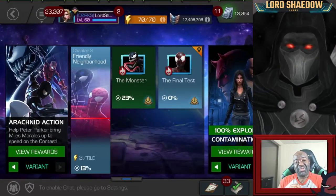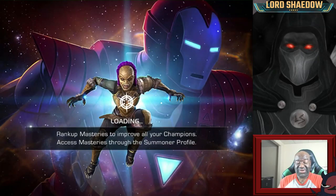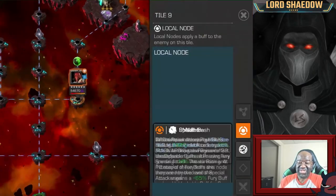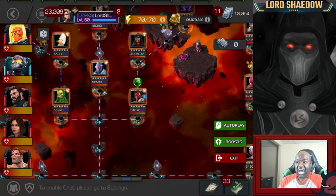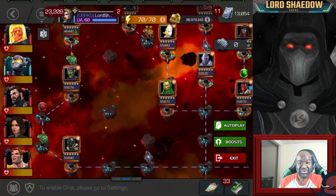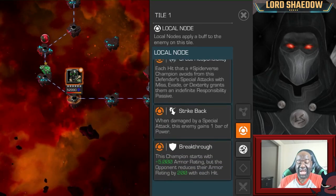Hey everyone, Shadow here, welcome to another Marvel Contest of Champions video. In this video we're going through Variant 7 Chapter 3, the second and final quest of the entire Variant 7. By this time you should be familiar with the global nodes, but we're going to go over them one last time. I'm going through each path to find out which one is the easiest for completion — not to pick up revives, but to show you the path I consider the easiest. You may find another path easier based on your roster, but I have my own recommendation for your initial clear.